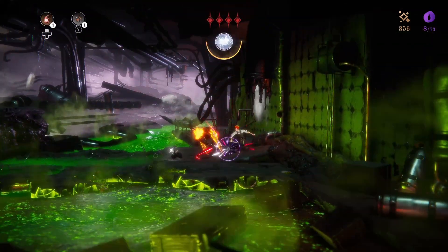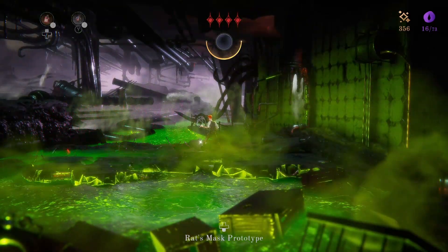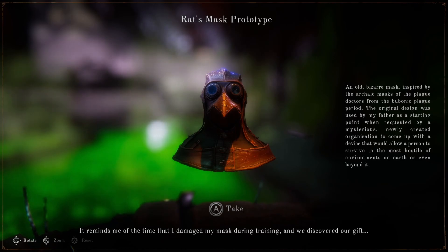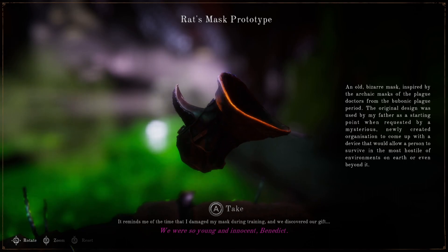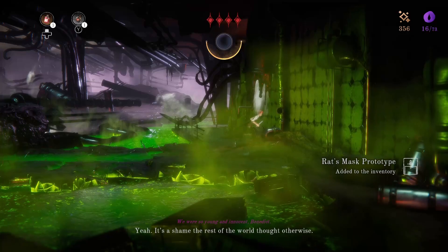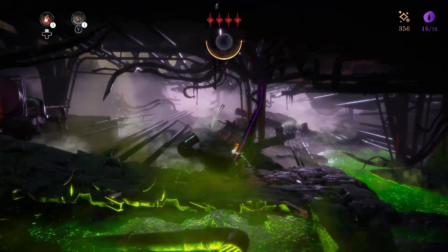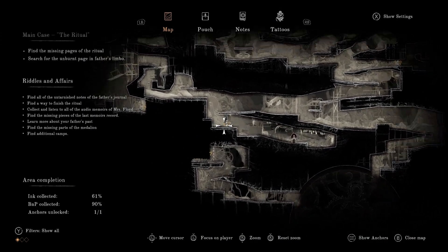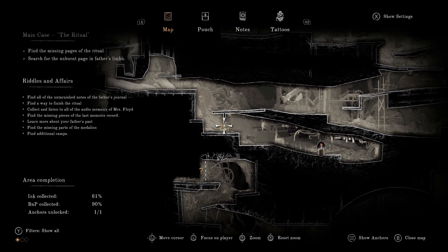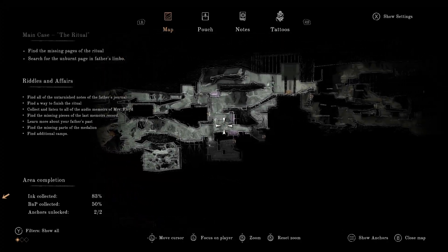Everybody's dead. And now — Rat's Mask Prototype. Reminds me of the time I damaged my mask during training, when we discovered our gift. The ring of the sight was used by my father. We were so young and innocent, Benedict. It's a shame the rest of the world thought otherwise. Now that we unlocked that one, I think with that mask we can come back to the beginning of everything and try to open up this gate.